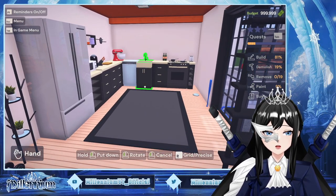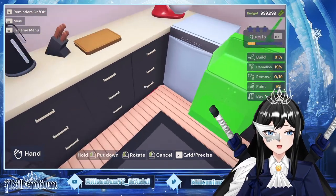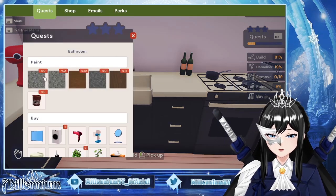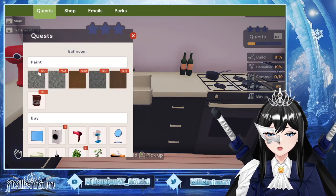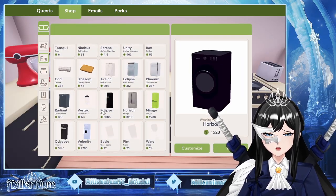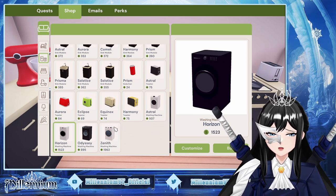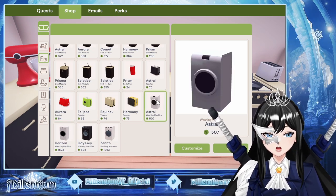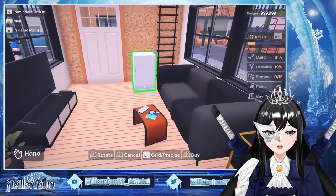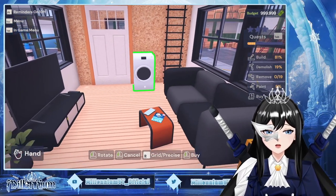I am holding it. Oh — now that looks janky. What is this? Tab — oh, the bathroom looks ugly. I need to buy a washing machine. Where was it? This one — let's go with the cheapest one. What is that exclamation point? Can I put the washing machine here? Yes, I can!